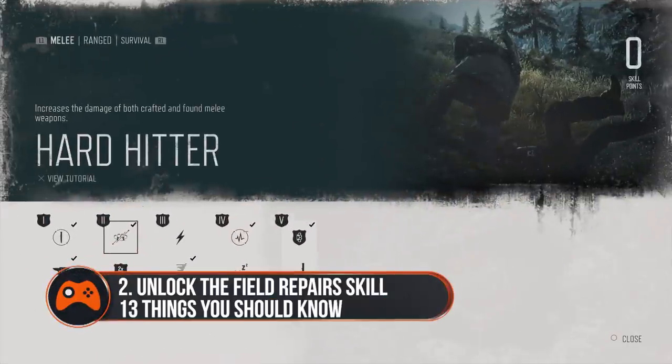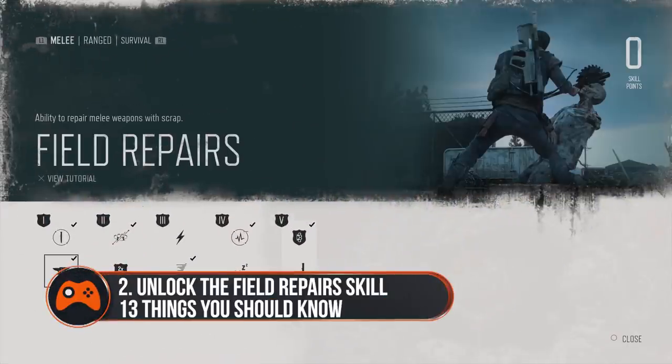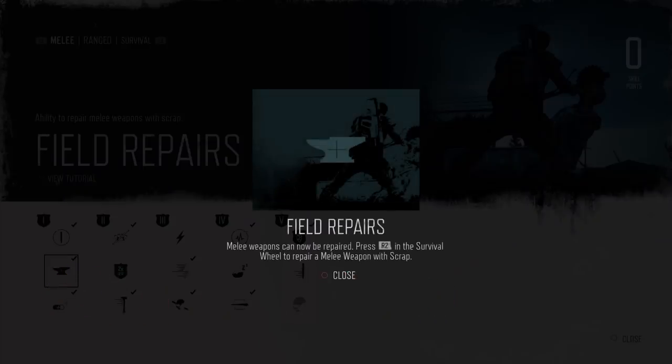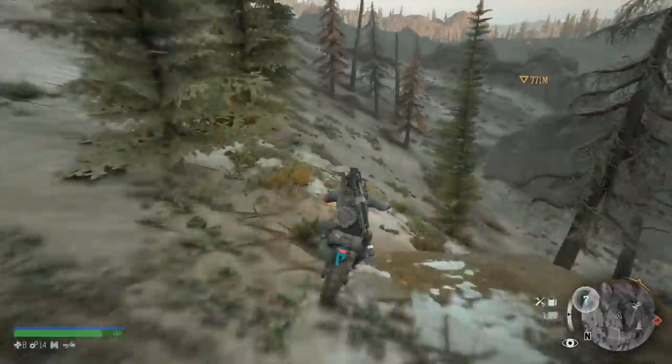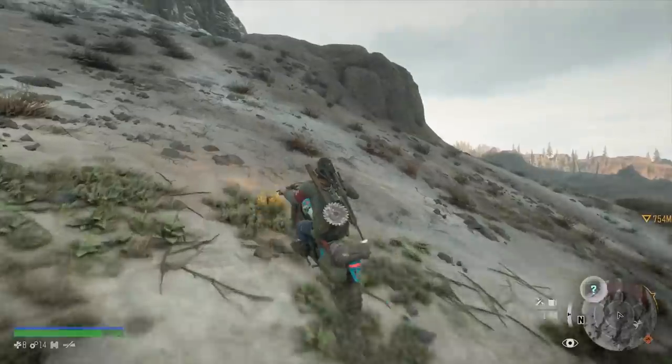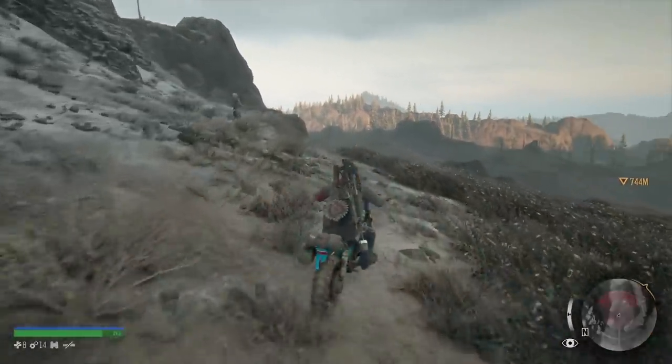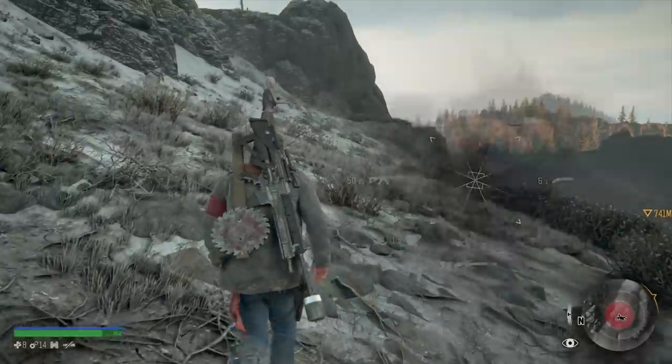Tip 2: Unlock the Field Repairs melee skill as soon as possible. When you unlock your first skill point, we'd strongly recommend investing in the Field Repairs melee skill. This allows you to repair any melee weapons you find with scrap, so you can continue using them and prevent them from breaking. Your backup boot knife isn't strong at all, so you'll be much better hanging on to those baseball bats and 2x4 planks.